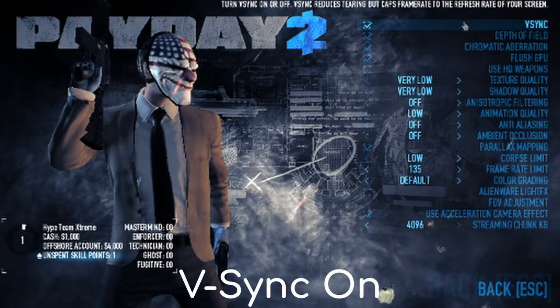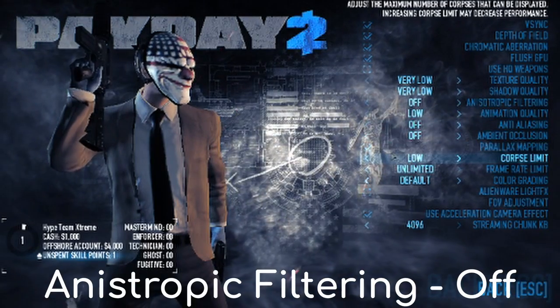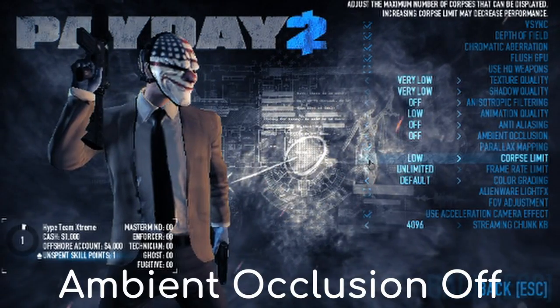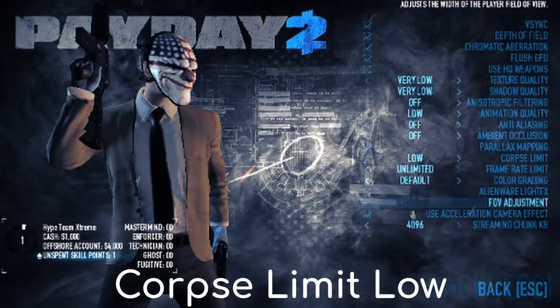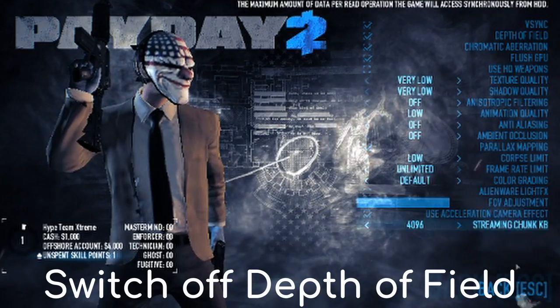You want to turn your VSync on, or if you have a high hertz refresh rate on your monitor. Next, you want to change quarterfinite from anywhere high or whatever to low. Then you want to change your color rating to default, and that's it. You can adjust your field of view — it doesn't really matter that much.